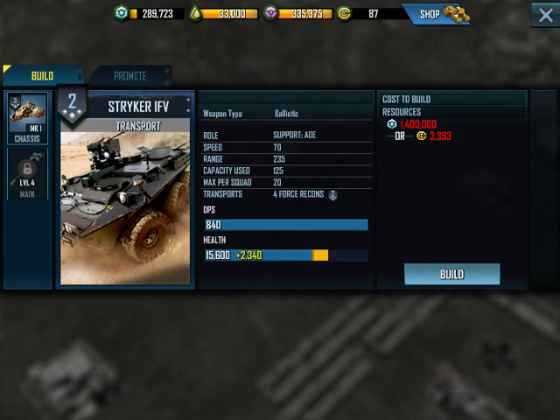The other differences between the regular Stryker and the Stryker IFV: the Stryker IFV takes up 25 more capacity, does about 200 more damage per unit, and has about 3,800 more health. So what this boils down to is that for the same amount of space, you can have four Stryker IFVs or five regular Strykers. With four Stryker IFVs, you're dealing slightly less damage than you would with five normal Strykers, but you have the health of an extra Stryker basically. The Stryker IFV has a lot more health per unit, so your damage per second isn't going to drop off as quickly when you attack a base.